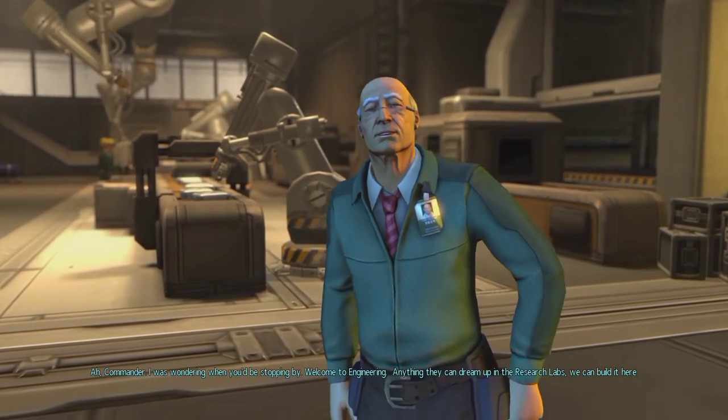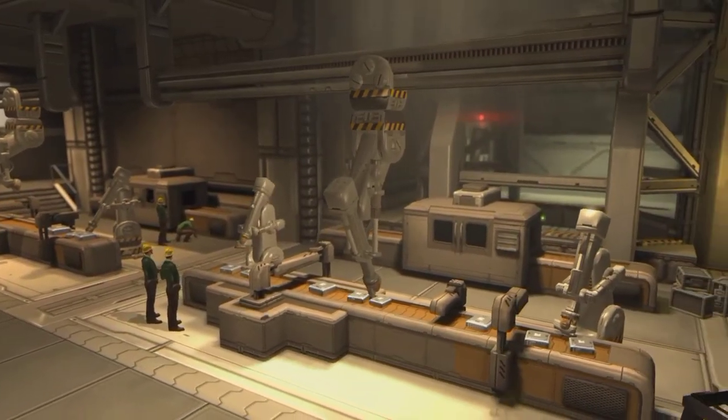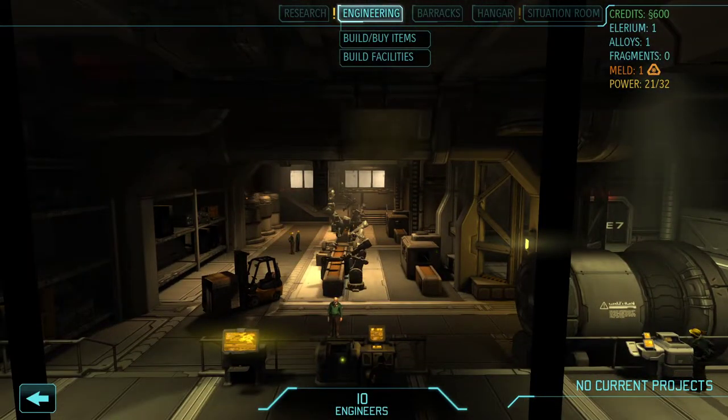Welcome to engineering — anything they can dream up in the research labs, we can build it here. Dr. Valen has just sent us some new schematics. If I was in a situation fighting against enemies with an assault rifle and I had some grenades, and I was outnumbered, I feel like I would load myself with grenades and explosives rather than ammunition. You don't have to peek your head up to throw a grenade, but you do with a gun. So blowing up cover and throwing it in the general area is much better than having to point and shoot. Give me an extra grenade rather than an extra clip.